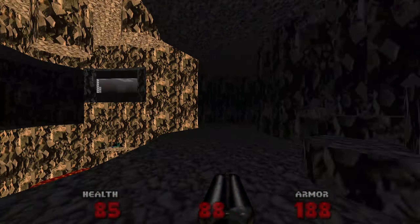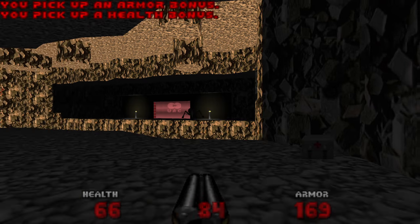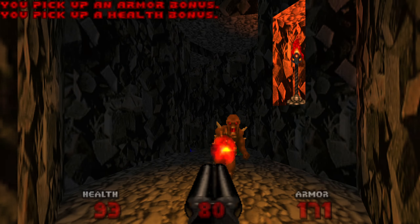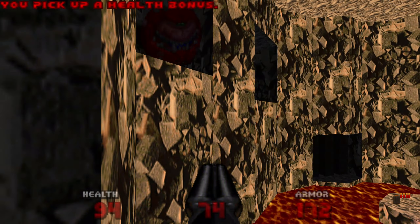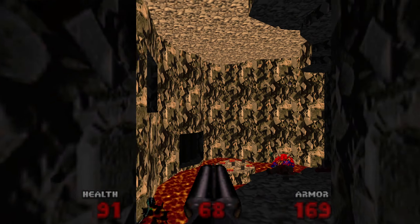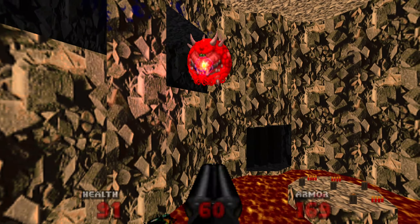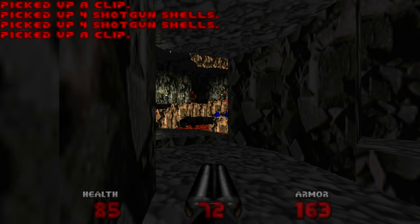I'll keep him alive because he could be helpful a bit later on, as long as he doesn't shoot me in the back. This way raises the bridge and the other way has the red key. These cacos in caves are tricky, and also these nightmare imps are really hard to see in some places. The ones in the lava are okay, you can see them, but the other ones on this map can be really difficult to spot. Anyway, this room here is actually quite tough.